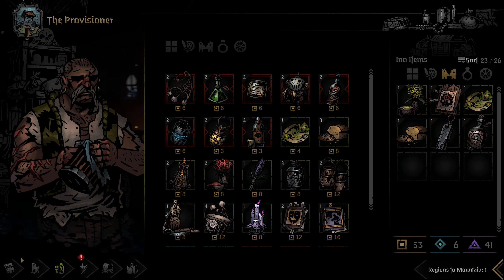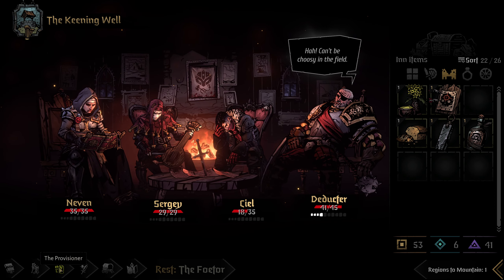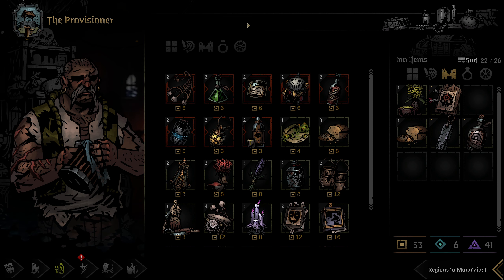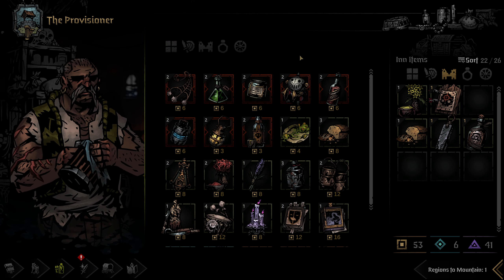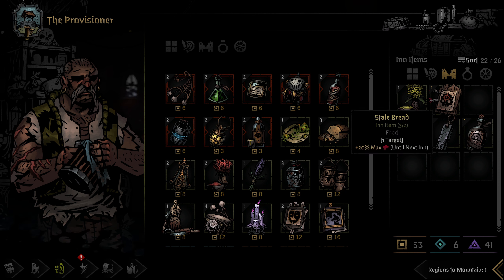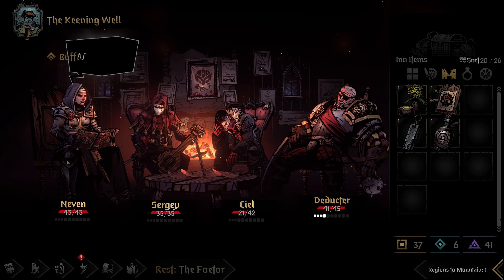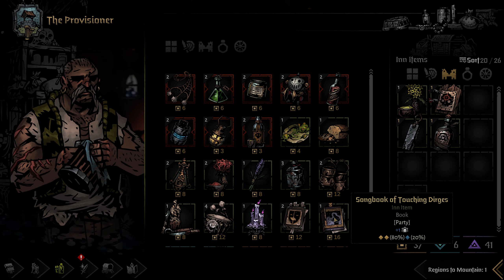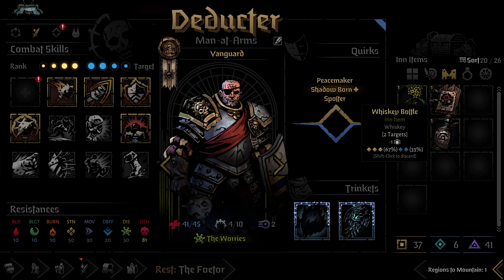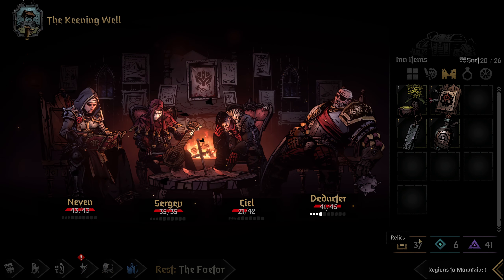We are going to need more food. I'm feeling pretty strong, so I'm feeling like I can eat the slime mode and be okay, just to save a little resources. I don't know that I want anyone else to eat it — well, Nevin, I could have eat some slime mode. No, no, I'm not going to be that cruel. I, as the commander, will suffer for the men. Everyone else can eat some bread. Unfortunately, our provisions are not looking great. Could get a songbook of touching dirges — it's probably worth it, but then we would have no relics.